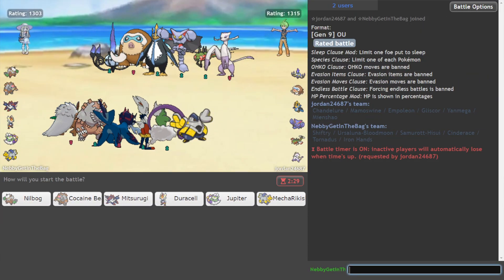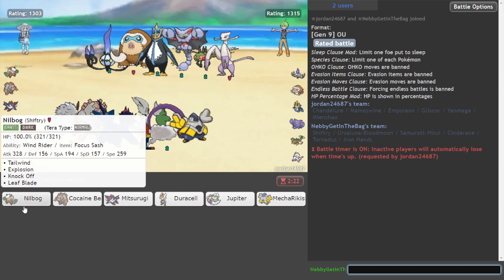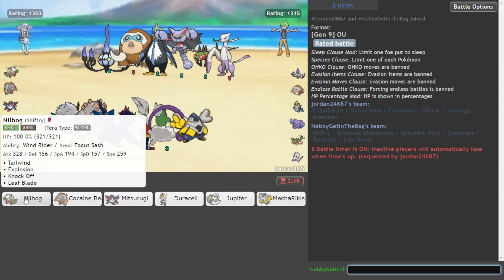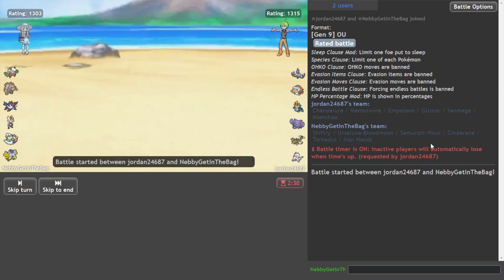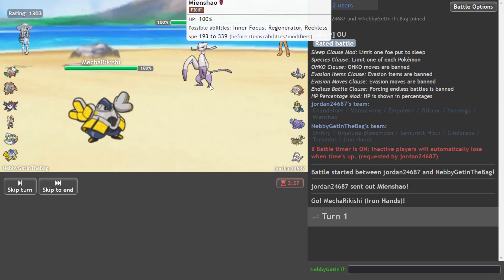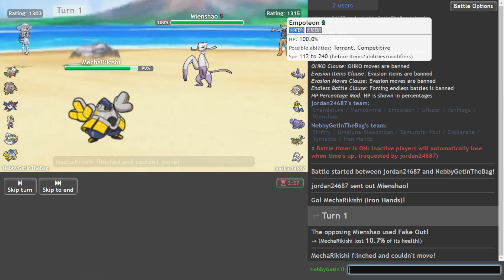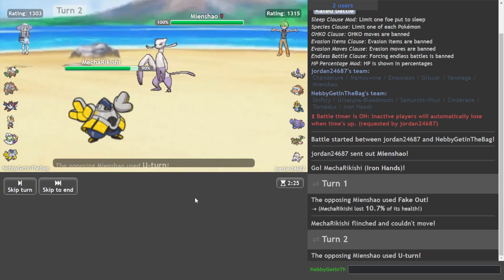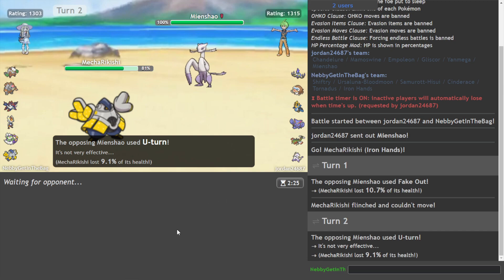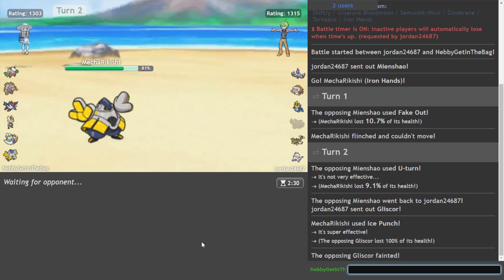Look at this — we've got some old school threats here. We've got a nice Mamoswine, got fat Gliscor. I wonder if Shiftry's still alright. Depends if he's like Fake Out Mienshao — it could be. I don't know. Maybe I'll go with Iron Hands this time. Yeah, okay, I'll stand by that. There's the Fake Out. Don't do it — don't go Gliscor, don't do it. I'll punish you. Oh no, oh no. There it goes. One threat down.